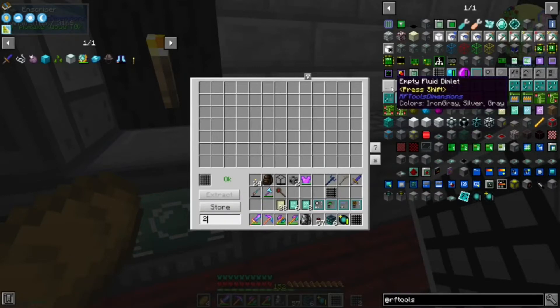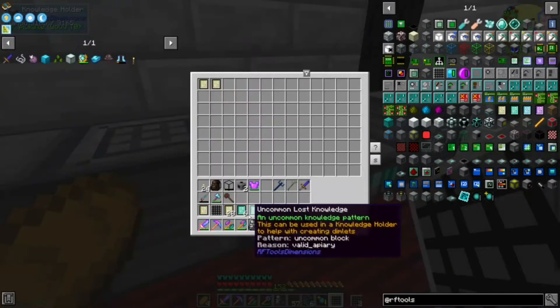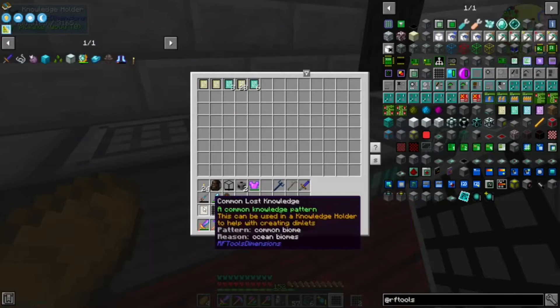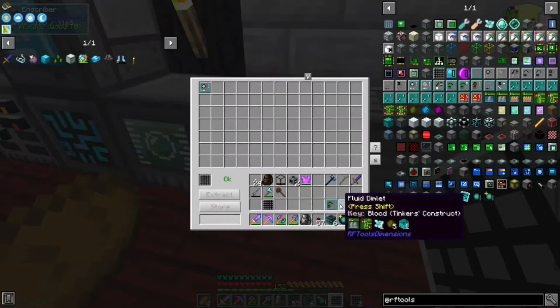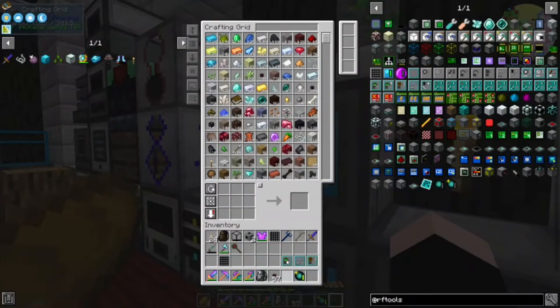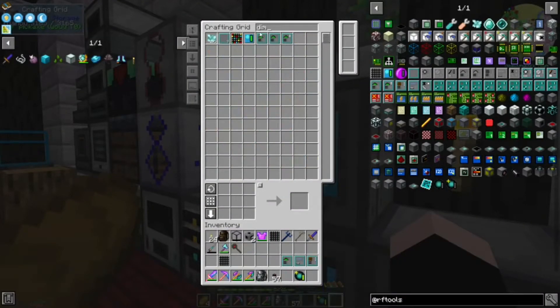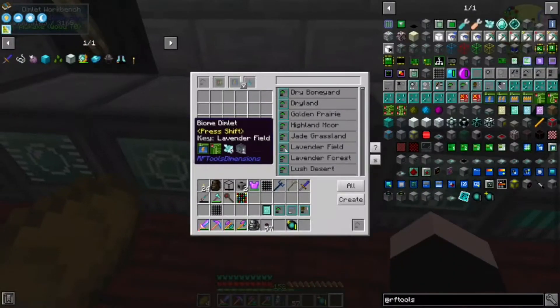Ocean biome - oh, that's an ocean biome. We're just staying. Glass tankers construct - blood. So we're just gonna have blood. Not throwable, I'm good. I don't want any more of that. But how many other dimlets do I have? So if I just stick this in here - magical wood, so I can just get any wood I want. Dripped wood, magic wood, block of quartz.